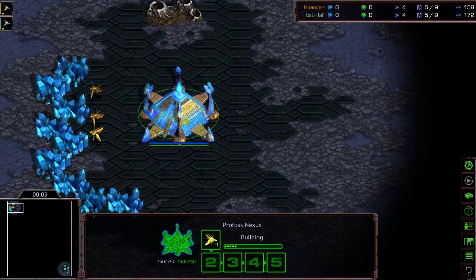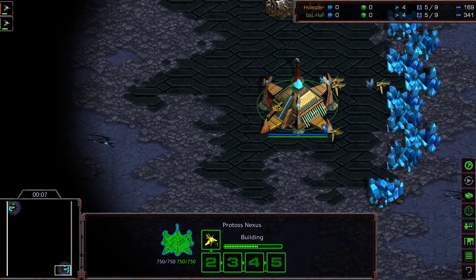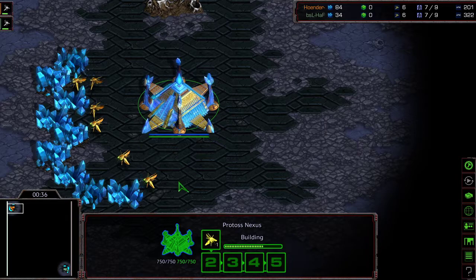Welcome to another commentary by Diggity. We have Hoender in the upper left-hand corner as the orange Protoss, contrasting with Hoff in the bottom right-hand corner as the green Protoss. This is on Overwatch — a BSL Overwatch map. This is the losers match. We decided to do losers first, because it feels more decisive. The MSL always does the winners match first, but I like doing it this way.